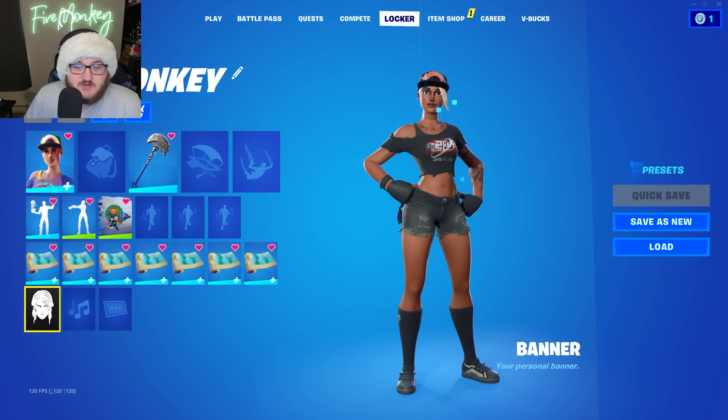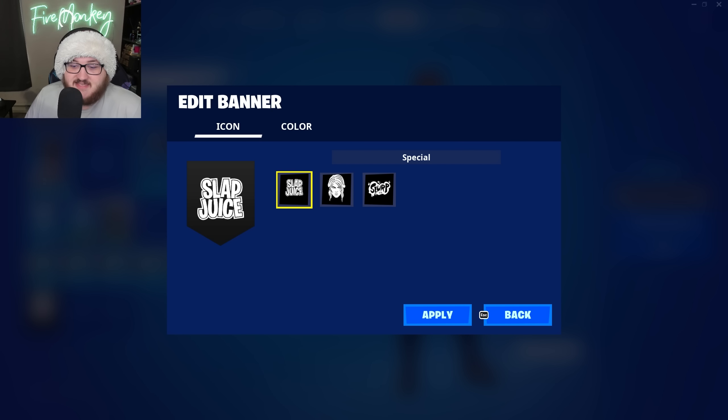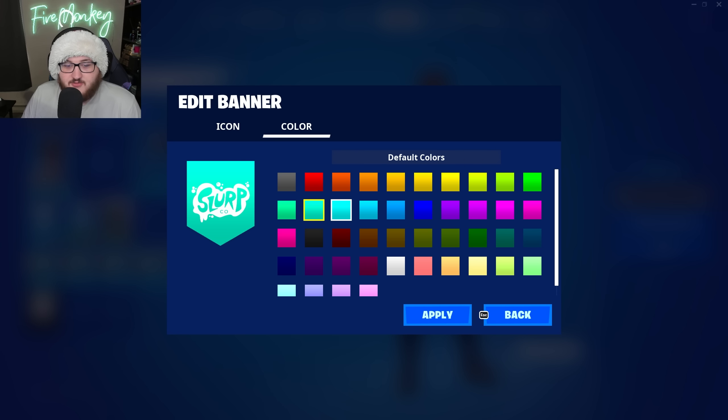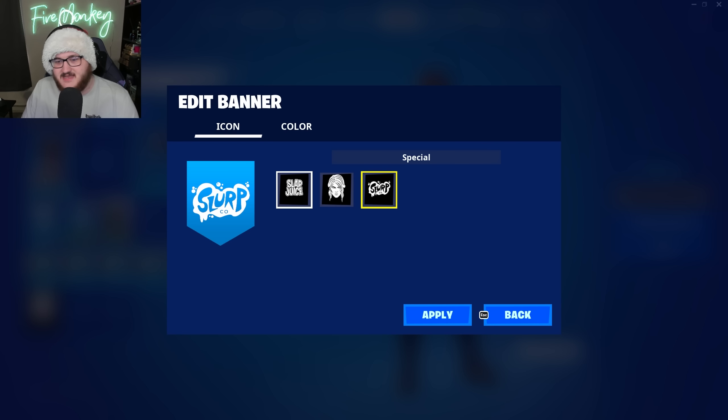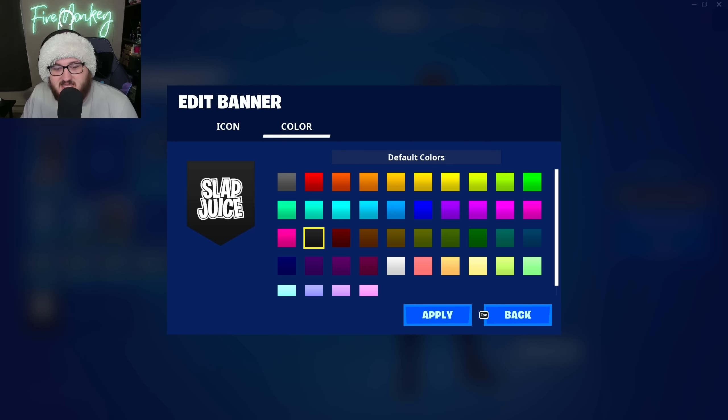Before we showcase the wrap, I want to talk about the new banners added to this update. Firstly, we have the Slap Juice and Slurp Juice banners, which are two free upcoming banners you'll be able to get in-game through some quests releasing in the near future, which appear to be related to more Snapshot storyline stuff. As of right now, they don't appear to be an actual reward from doing the Snapshot stuff, so just something to keep in mind.